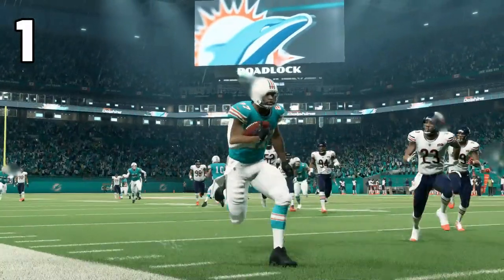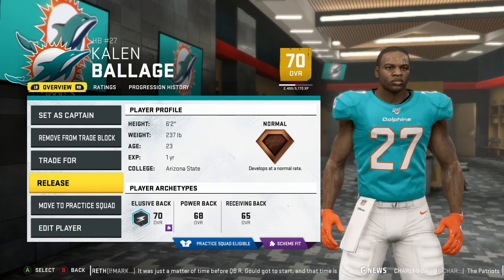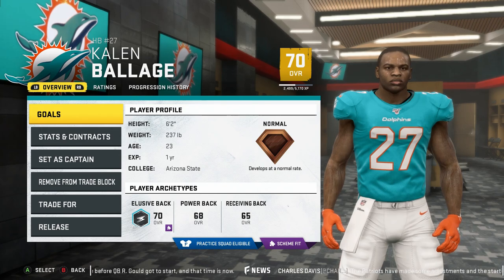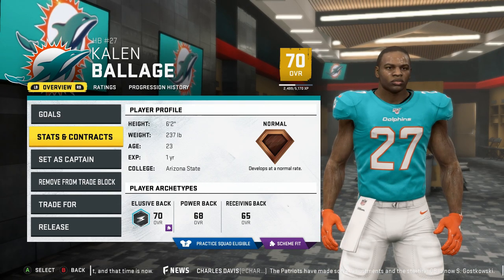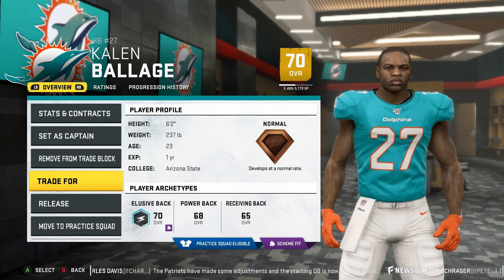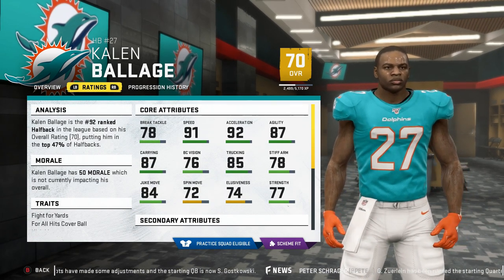Coming in at number one on Sports Gamers Online's top 10 sleeper running backs in Madden 20 is Kaelin Balazs. The one-year pro brings the most balance of all the running backs on the list. The 23 year old has the third highest speed and acceleration on the list at 91 and 92, and the second highest strength rating at 77. He's also 237 pounds, which is why his agility is only 87 — not super good but not bad. He's a super athlete with nice speed on the edges, and he can also get busy up the middle with his 85 trucking and 77 strength. He also has 87 carry rating so he's ready to go right out of the package and can catch a few passes with decent receiving numbers.